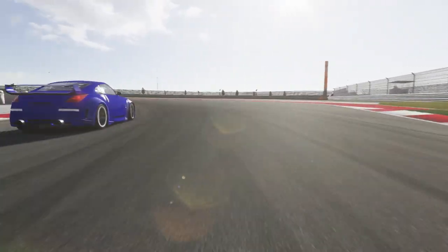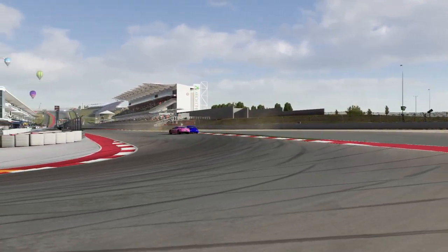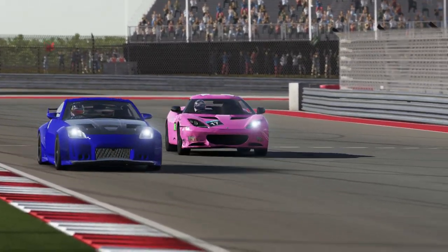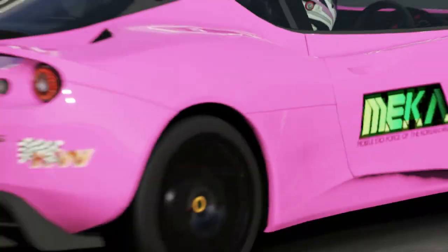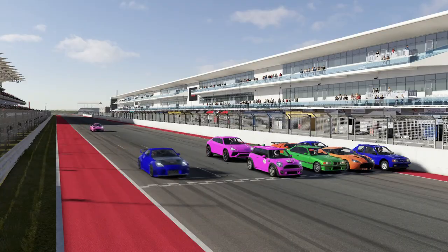In the end, the Nissan does fire the car up the inside into the final corner, runs a little bit wide. The Evora even tries fighting back — another high-PI B-Class car — and did a fantastic job as they head up towards the start-finish line.